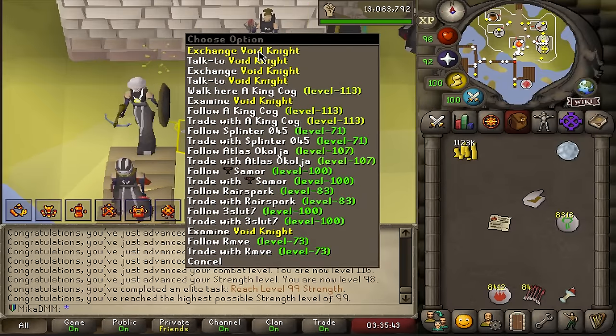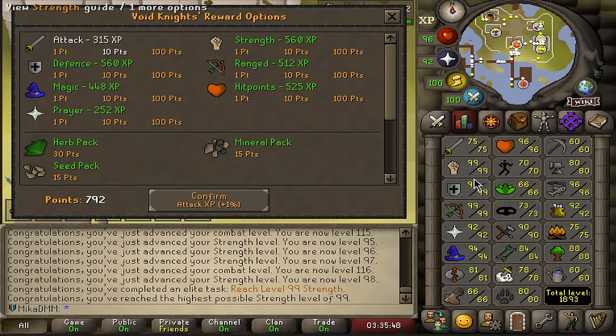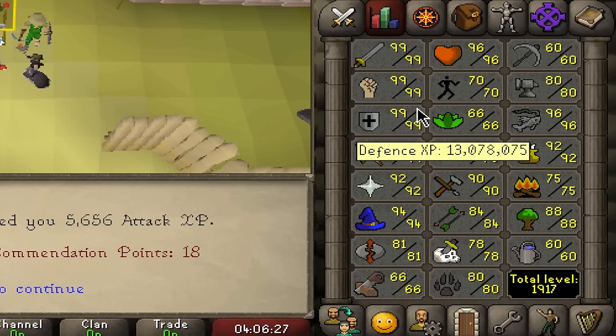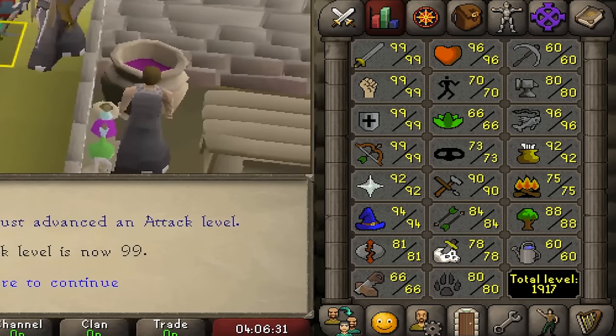You thought I was done? Nah. We got some points — how about we train a little bit of Attack as well? We're getting combat level 120 rewards too. And just like that, 99 Attack, Strength, and Defence completed in a single morning. That's honestly impressive — I did not expect that to happen.